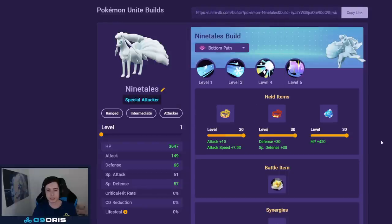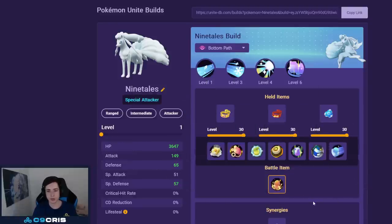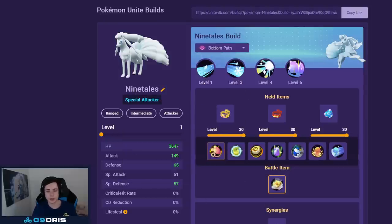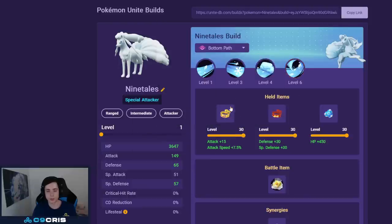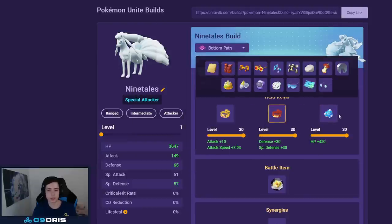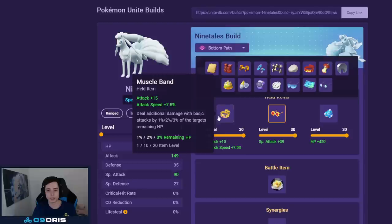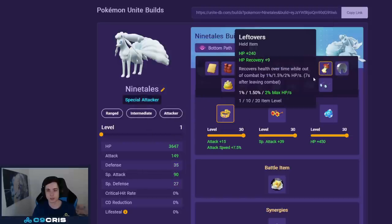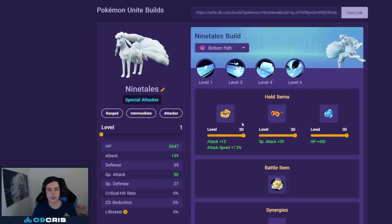For Ninetales we still go Dazzling Gleam and Aurora Veil as the number one build, with Muscle Band, Focus Band, and Body Barrier — not much has changed. For battle item either Eject Button or X Attack — X Attack is pretty good in this build with lots of auto attacks. If you play Avalanche and Blizzard as the combo build, you can go Muscle Band and Focus Band or Muscle Band, Focus Band, and Choice Specs for more damage. I still like Muscle Band for early game damage. Don't drop Body Barrier — you only unite into the enemy team and you need that shield.